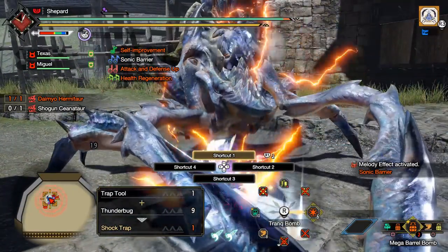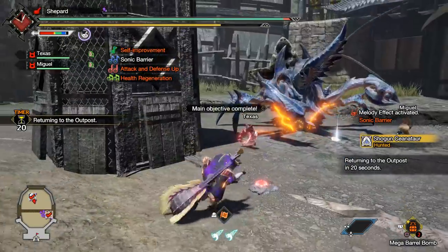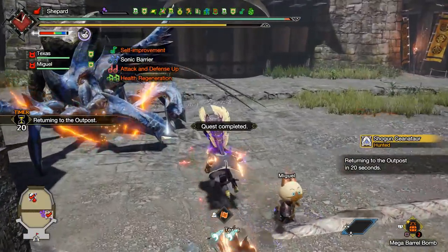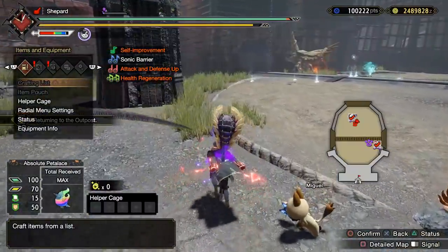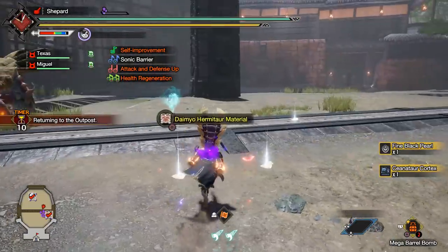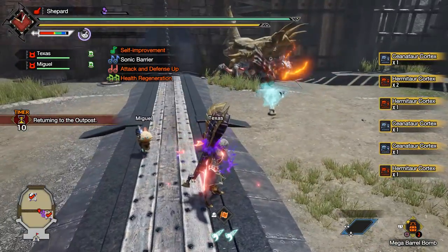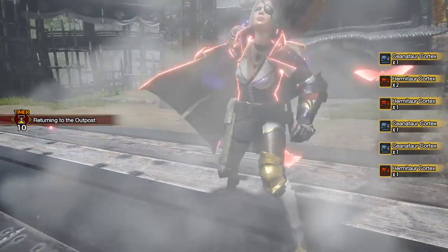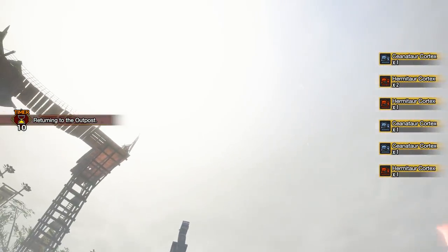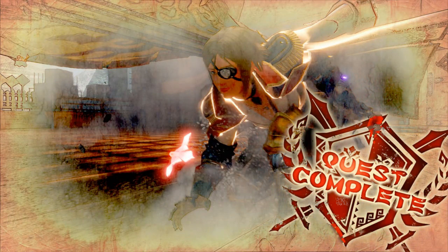Dereliction has a somewhat mitigatable drawback but an absolutely amazing advantage. I don't know if this will be the set everybody runs all the time — it does take a little ramp-up time for the Curios to build. But for longer marathon hunts or speedruns, if you're not getting hit there's almost no drawback, and the damage is just so significant.